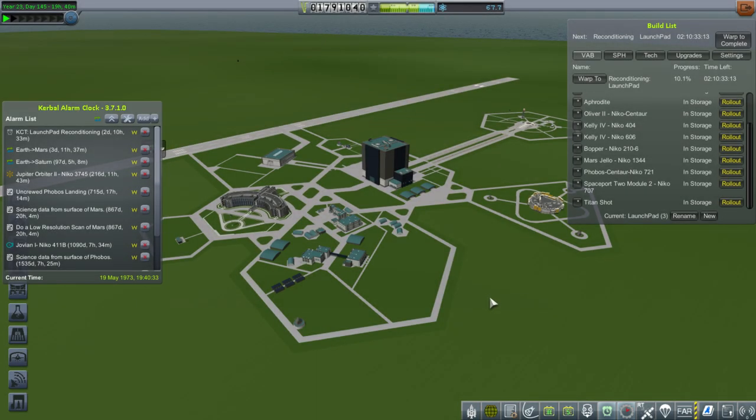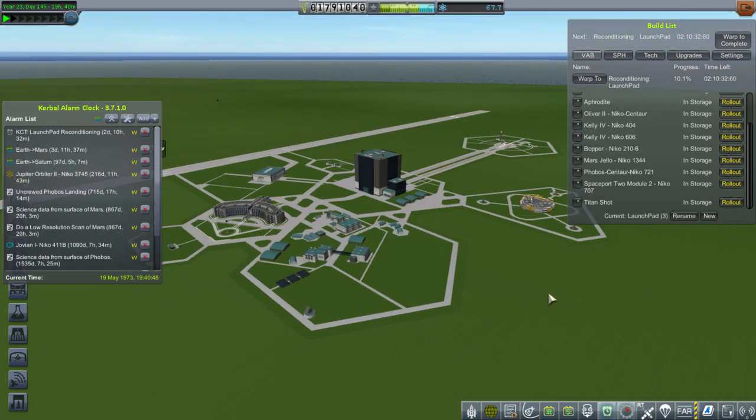Hello everyone and welcome back to my Realism Overhaul series in Kerbal Space Program 1.1.3. In this episode we're continuing with our Mars missions — basically three launches, hoping to get them off to Mars. Our first launch in the previous episode didn't work out because the fairings took out the instrumentation unit so we couldn't control the rocket. That was the most expensive launch but not a critical one, just a fuel depot, and we haven't had much luck with fuel depots in this series.